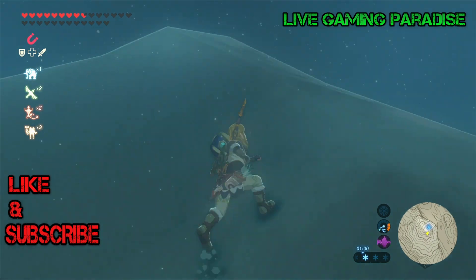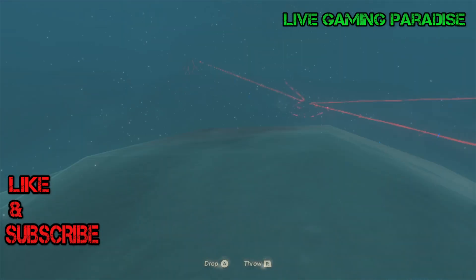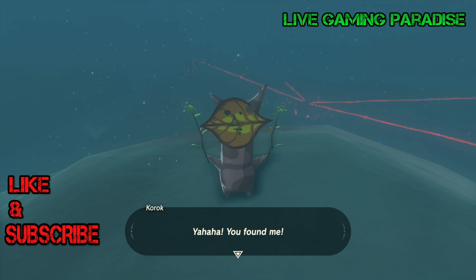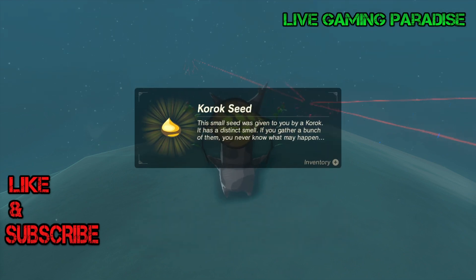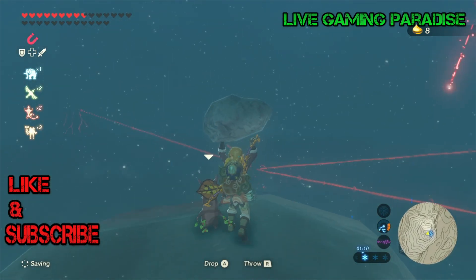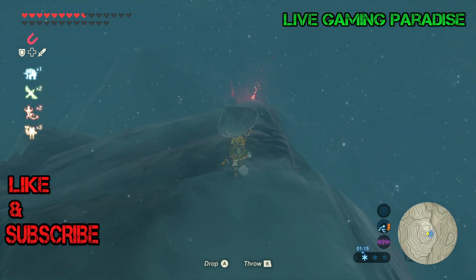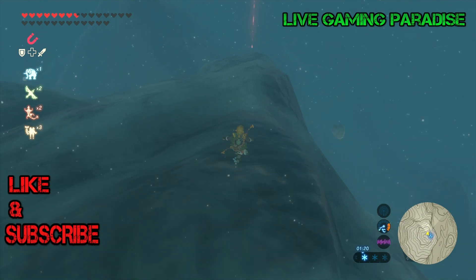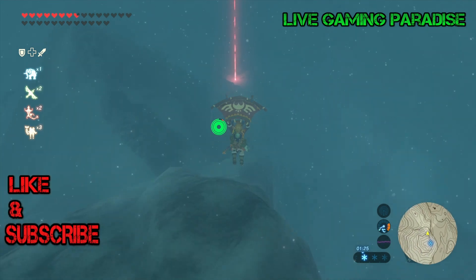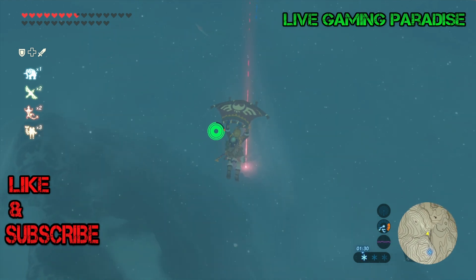Climb up the little bits here — there are some bats and a couple of skeletons, so get rid of them and keep climbing all the way to the top. If you've never been here, there's a korok seed you can collect at the top — there's a stone, so pick it up and get the korok seed from the korok. It's always handy to have. Once you do that you can see the star coming straight down.